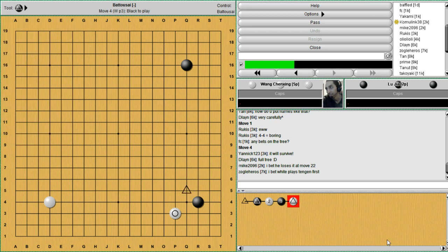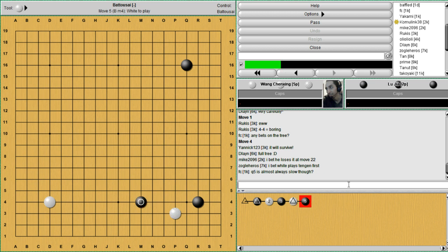No surprise to anyone — black is not going to back off. I don't think anyone expects that here, because it is a rather slow move. If we were going to play it now, it's in the hope that our opponent takes a base so we can take an open corner, if we're going to play the diagonal. Instead, black decides to pincer. Q5 is almost always slow, though — it really depends on the situation. Some situations it can be okay. We see it with diagonal mostly.